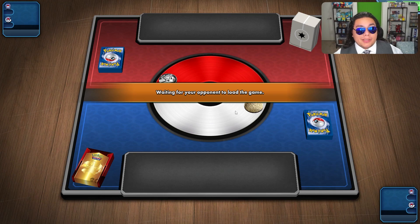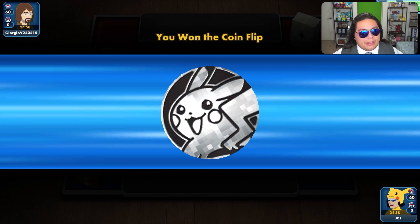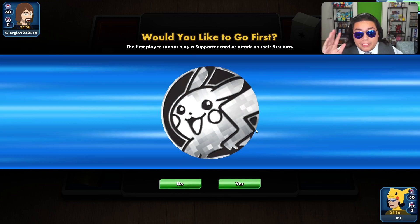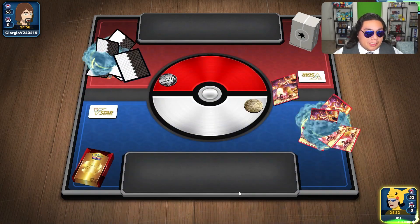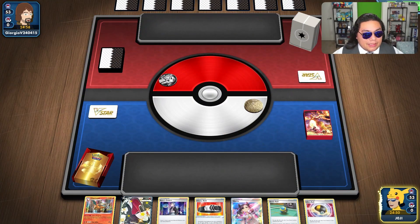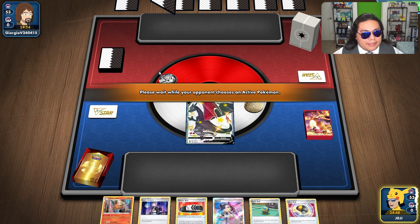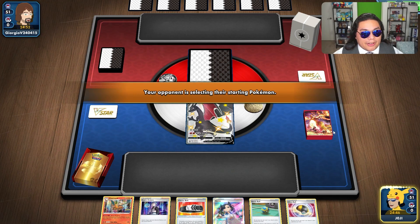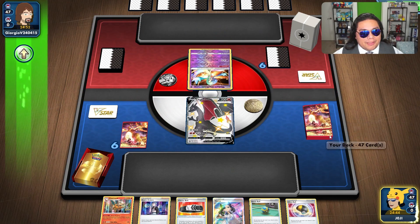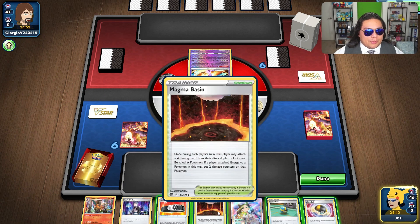Possibly a Blissey or a Hisuian Zoroark — maybe just an Arceus deck? We won the coin flip. Since we are evolving most of our Pokemon, we do want to go first and set them up fairly quickly. I'll take that kind of start. I think they'll know right off the bat what we're playing — we are decked out with Charizard VMAX sleeves, Charizard VMAX coin, and a Charizard 20th anniversary deck.